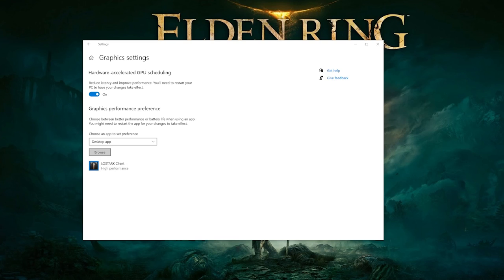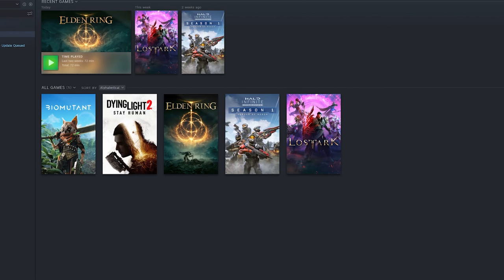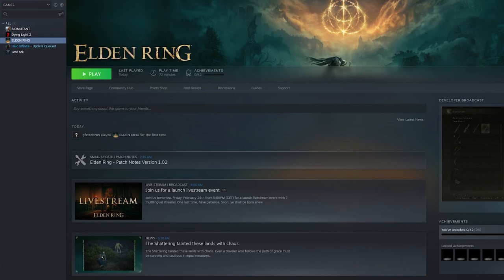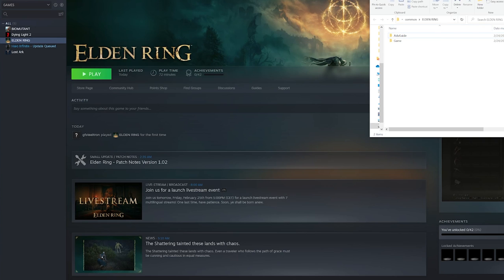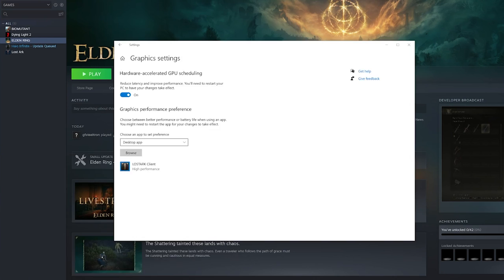Before continuing, you need to locate where exactly the game files are. Open your Steam app, and once open you're going to see Elden Ring on the left side. Click on Elden Ring, go to Manage, then Browse Local Files and it's going to open the folder where the files are located. Keep that folder open on the side, then navigate back to the Graphics Settings you opened earlier.